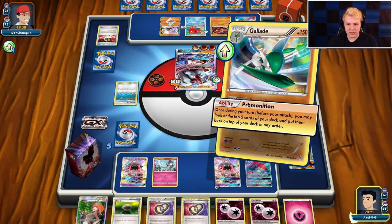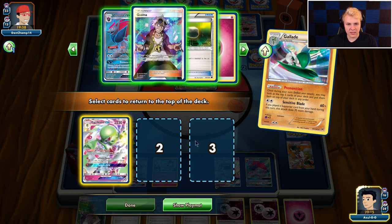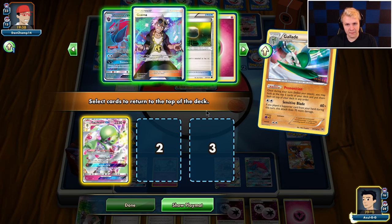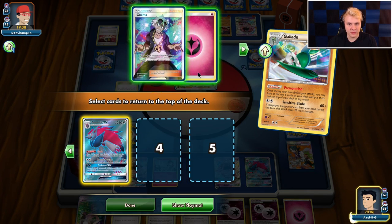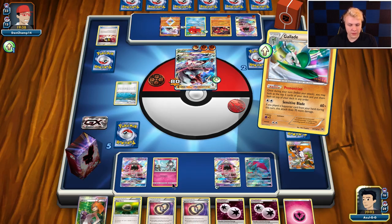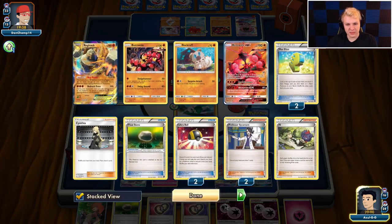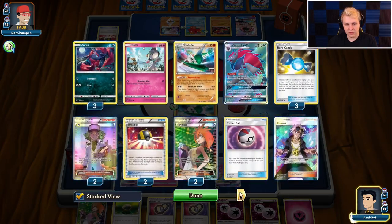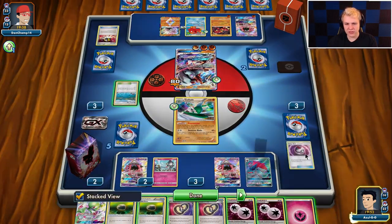We only have access to one trade. We're just going to hope he doesn't have that in his hand. Now we Premonition — we really want to set up Candy/Guardi, put Guardi on top. We can double Puzzle for Candy, and then make a big Guardi. Probably just take the Float Stone after that, then the Guzma, and the Fairy Energy. I forgot I could actually do the Guardi this turn. I already had a Float Stone in hand — I shouldn't have gotten the Float Stone.